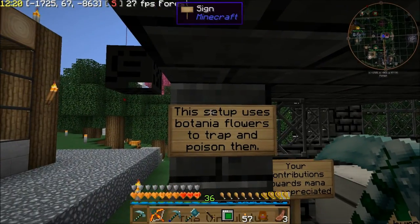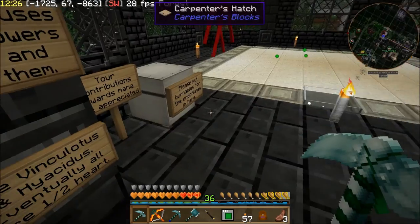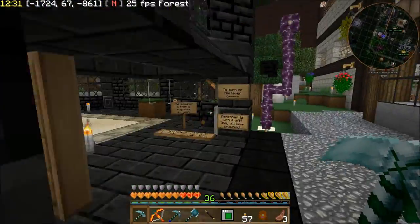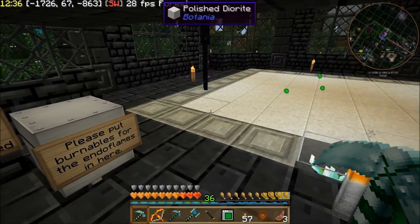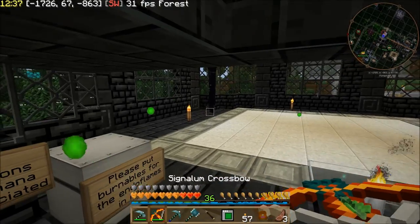I suppose this sign right here tells me the highest situs — that's the one that's dealing the damage, I'm pretty sure. Why is this guy here? That's definitely not on — it must just be a random teleport guy.